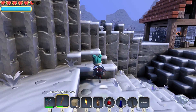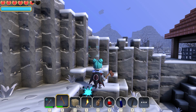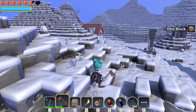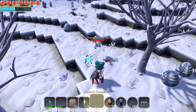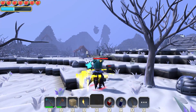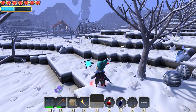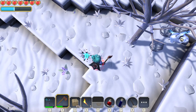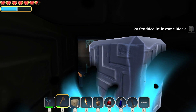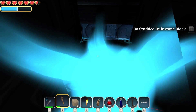I must have put my pickaxe down somewhere, so looks like we're going to be using the axe. It looks like the portal's just below us here — we probably need to go through where those pillars are. But we're going to be a little bit cheaty and just dig our way down. There it is — I can see it behind our big glowy pet.